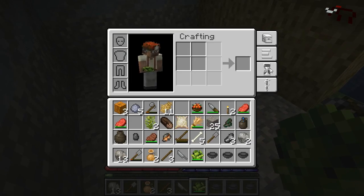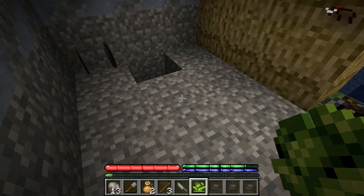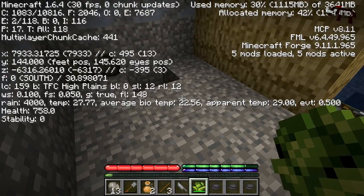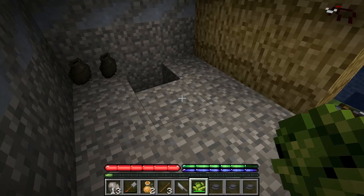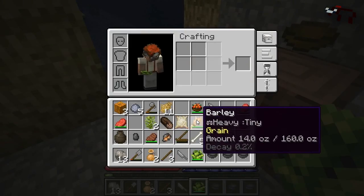A balanced diet is important in TerraformaCraft. These meters show your hunger level for the various food groups. I've been eating vegetables and protein so those are up, but grain and fruit are dropping. If these aren't full, your maximum health will not be full - right now my maximum health is 758, and if I don't get any fruit or grain soon that will go down.